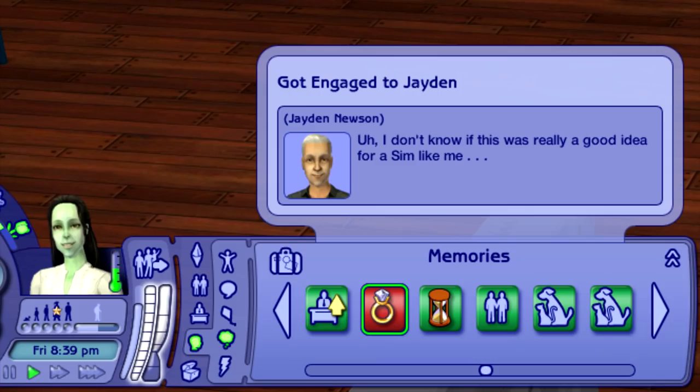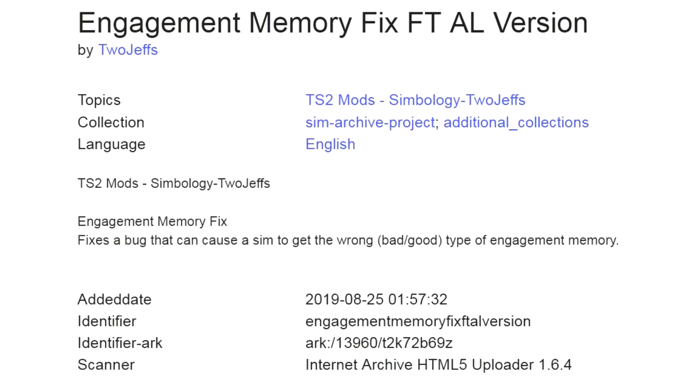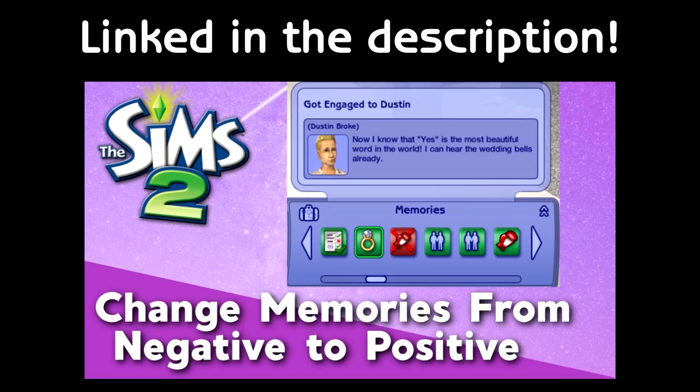The engagement memory glitches out sometimes, so that non-Romance sims get a negative memory of getting engaged but then a positive memory of getting married. Some people try to read storytelling into it, but it's just a simple bug that can be fixed with a mod. There's also a video from Pleasant Sims on how to change the memory in SimPE to green when you've already had that glitch happen and you care about memories.